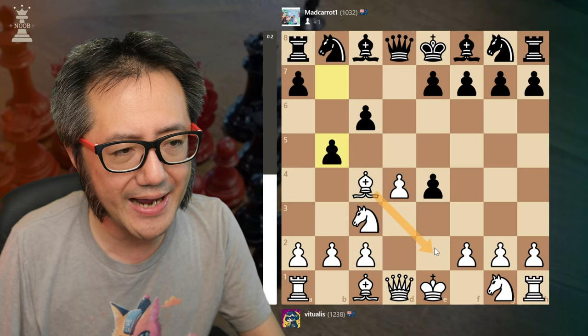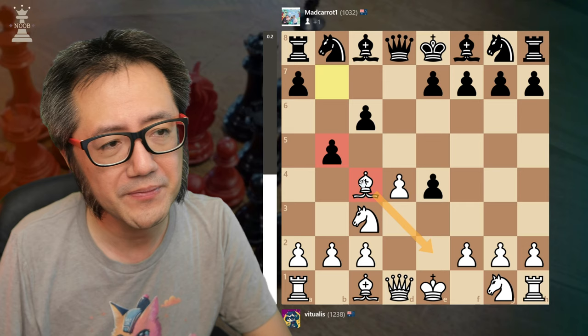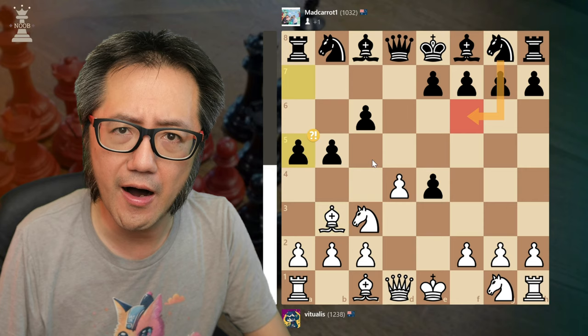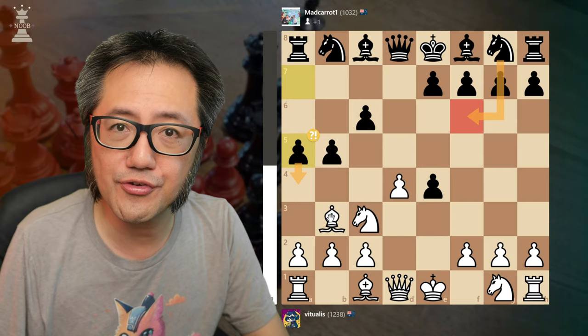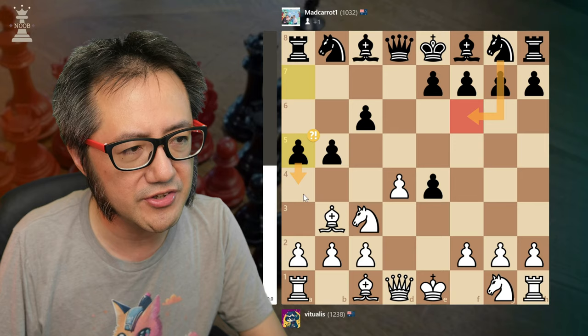If I bring my bishop back, then effectively I've lost the move. This is the idea of b5 — forcing the bishop to move at least a second time, quite possibly a third time as well. So I bring the bishop back here because I want to keep vision on the f7 square. Now black immediately plays a5 — can you see the reason why? That's right: a4 traps the bishop. The bishop has nowhere to go; every single square is defended.